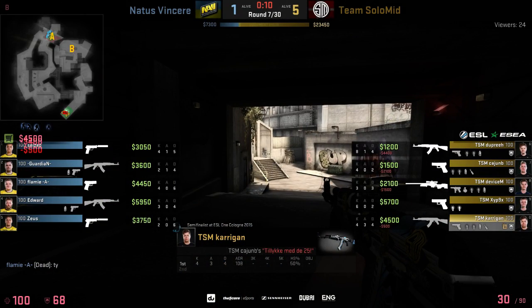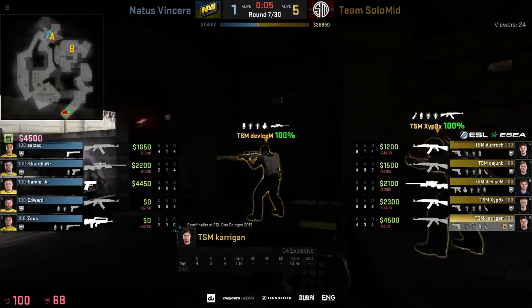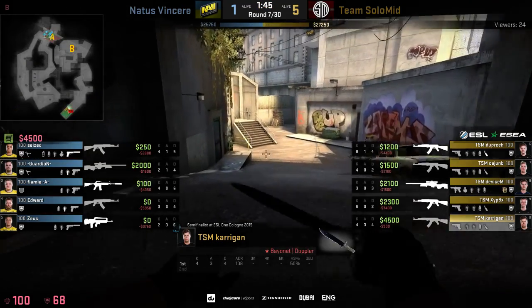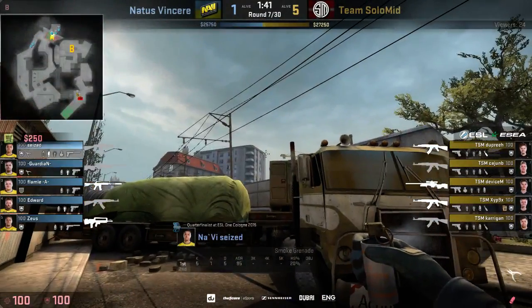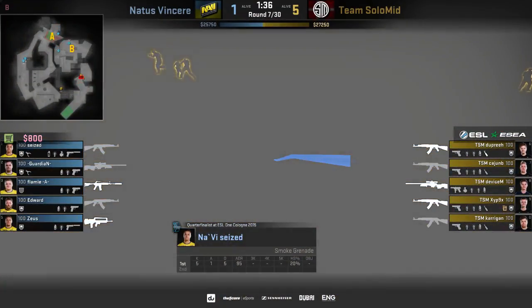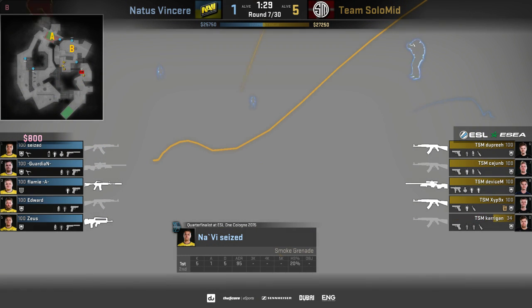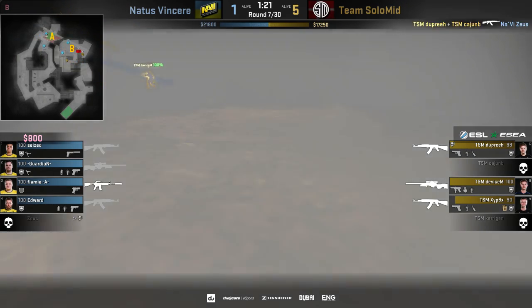NaVi will be happy with the two guns they saved — it allows them to get a lot of grenades and purchase the two defuse kits they now have. But TSM with a very good start on the T side — they'll just keep doing what they're doing, opening up rounds. Sus however closes that door on them. Dupree with the AK gets a refrag making it 3v4, and the CTs need to hurry up as the Ts are eager to clinch control of the B bombsite.